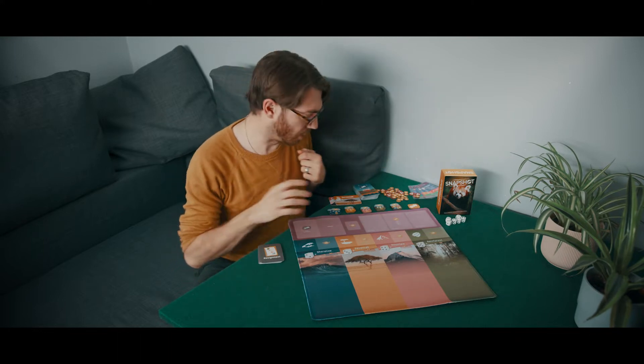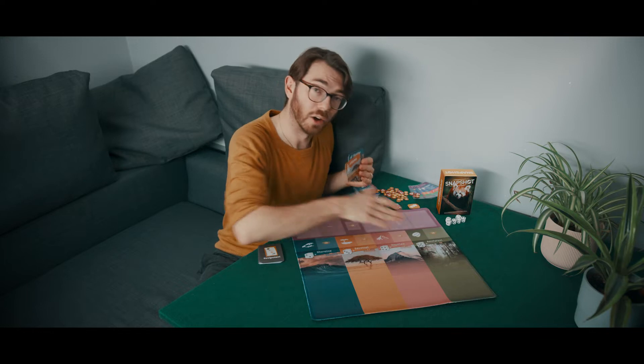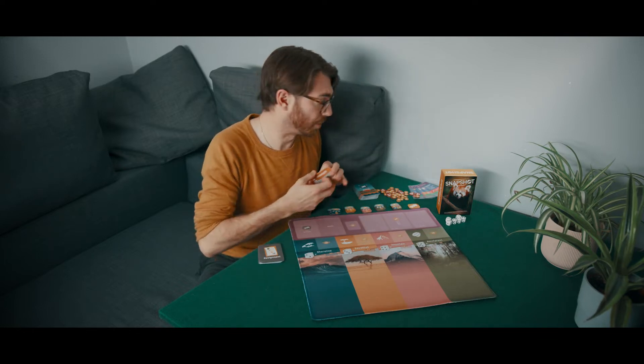I'm going to set up the playmat as if we were going to play a game so you can see it in action. The first thing to note is that we do not need these habitat cards because they're printed straight onto the map itself, so these can go straight back in the box.